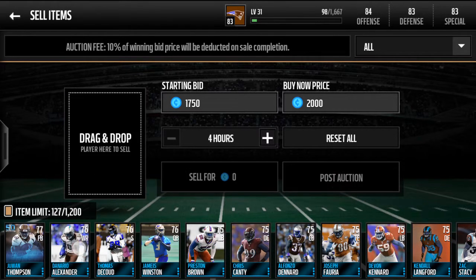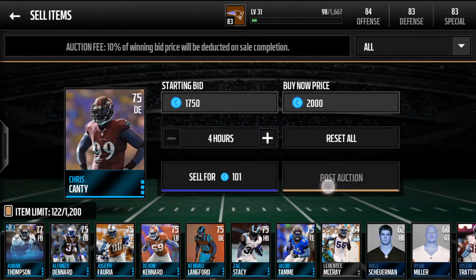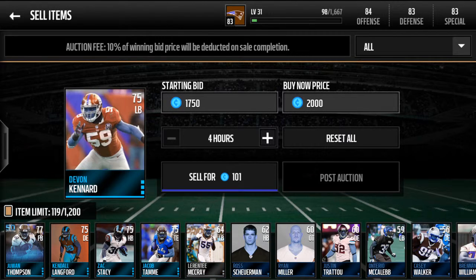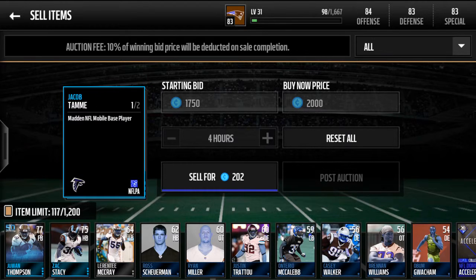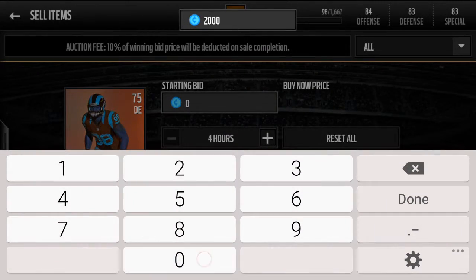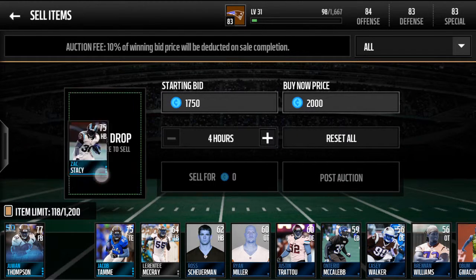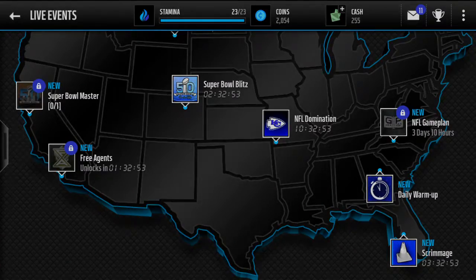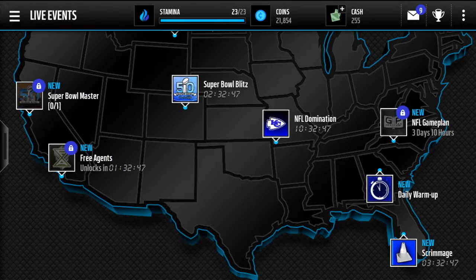I'm actually going to keep the Super Bowl player — we might need it. I'm selling the rest though. Let's get this guy up again, for 2k — I'm selling for 1,750. Post the auctions again. Boom, and there we go. My calculations say that's a lot of money. Boom, and Mike Remmers is officially sold already.